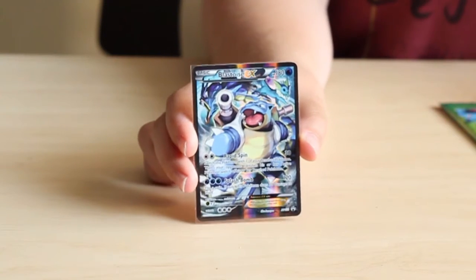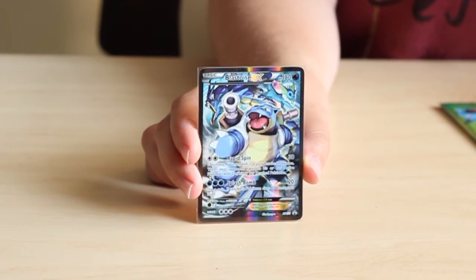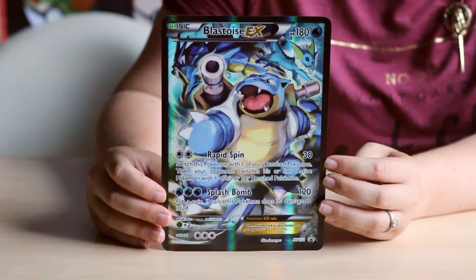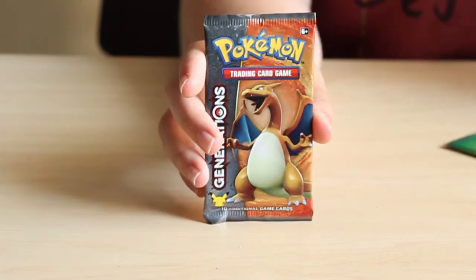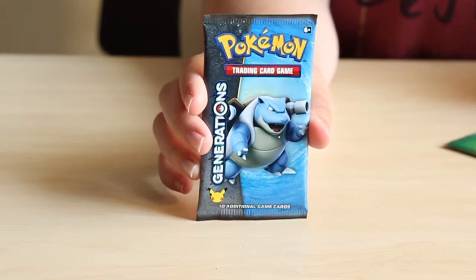We have a beautiful Blastoise EX promo card, a really amazing oversized Blastoise EX promo card, Venusaur, Charizard, Blastoise and Pikachu.